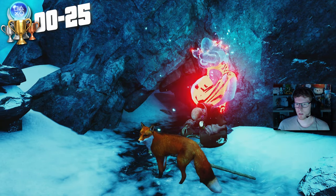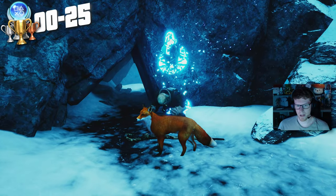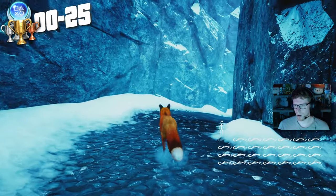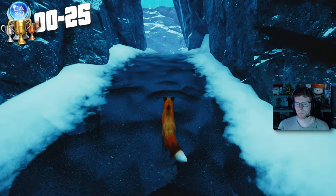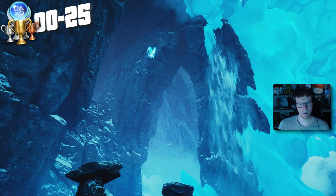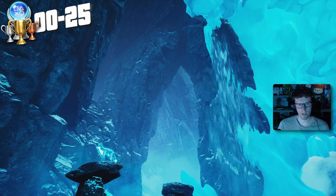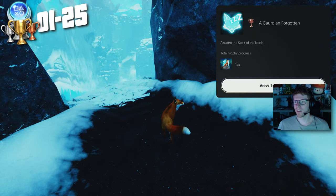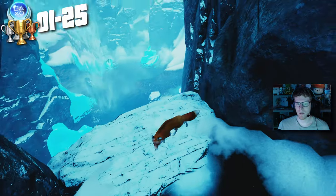Whoa, what the hell! Did we free a spirit by giving him the staff? We're going through — there's like a person. So we need to try and save all of the people. We've got ourselves a little spirit fox friend. I think he wants us to follow. There it is — that is our first trophy: 'A Guardian Forgotten' — awaken the spirit of the north. Beautiful, there's our first one.